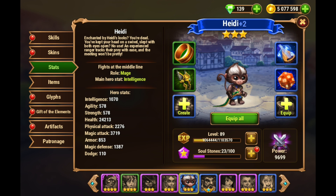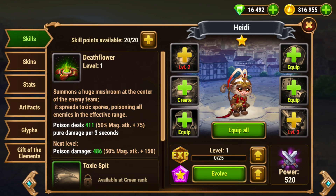Heidi is a midline mage fighter. He is intelligence as main stat. His skills are drastically different on mobile than they are on Facebook. The skills themselves are the same; however, the actual damage modifier is much, much higher. The damage output that Heidi has on mobile is significantly higher than on Facebook. Running through each skill individually: Deathflower, the ultimate ability, will summon a huge mushroom at the center of the enemy team, dealing toxic damage over the next three seconds. It's a lot of pure poison damage.